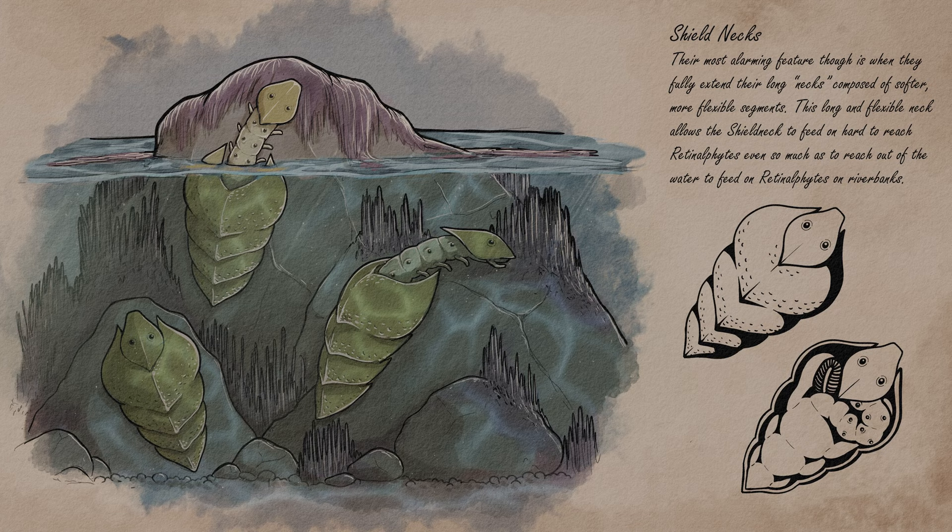Now we come to the shield neck. The mass extinction brought with it a new radiation of predators that many of the more primitive species have had to adapt to. Descendants of Xenuuli curbii have always had a tendency to develop thick chitinous armor to protect themselves from predation, though none have gone to the extreme of the shield neck. Thick armor plates and suction cup-like feet on their hind legs make a difficult meal for even the most determined of predators. Their most alarming feature, though, is when they fully extend their long necks composed of softer, more flexible segments. This long and flexible neck allows the shield neck to feed on hard-to-reach retinophytes, even so much as to reach out of water and to feed on retinophytes on riverbanks. These adaptations have led to a population explosion in the freshwater-tolerant shield necks, while saltwater populations are limited to the fields of sargrasso plants. Creature design by Saurusblood.